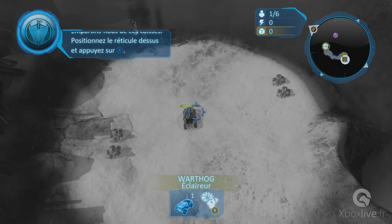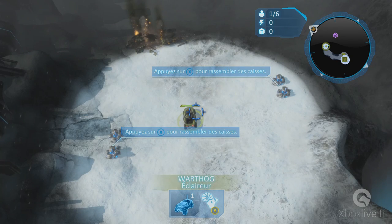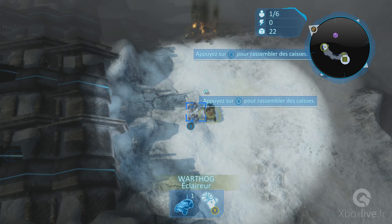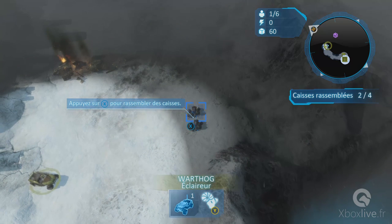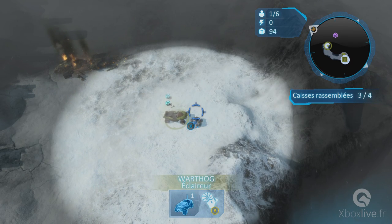Emparons-nous de ces caisses. Placez le réticule dessus et appuyez sur X. On avance.